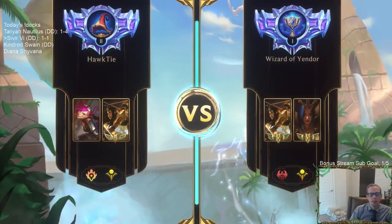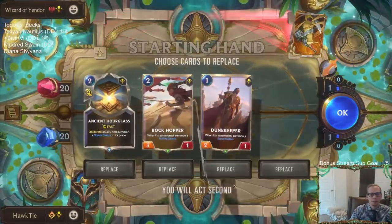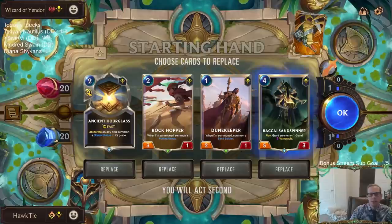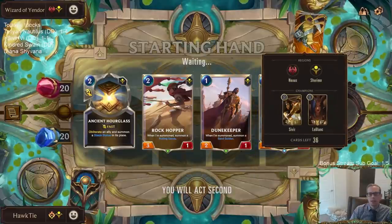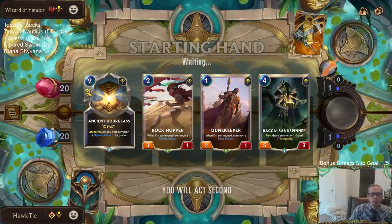Another aggro deck — same regions as the one we just played against. Hourglass is good against their fight spells like Bloody Business and Whirling Death, so let's keep it because their deck has all those fight spells.